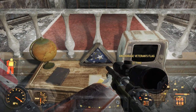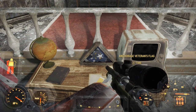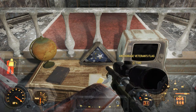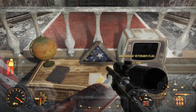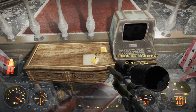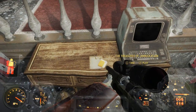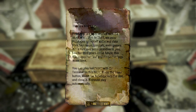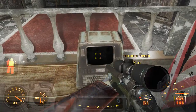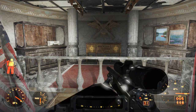Down here you've got an Anchorage Veterans Flag — I'm not sure if that's a reference to Operation Anchorage in Fallout 3 or foreshadowing something new. There's also a Classroom Globe. The two key items here are the Treasure's Inventory, which tells you what's in the room, and the Holotape Instructions, which you can play on this terminal. That's going to do it for this video — hope you enjoyed, and I'll catch you in the next one. Peace out.